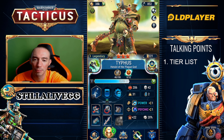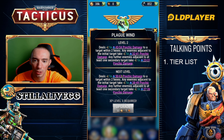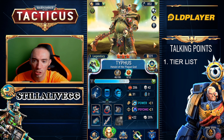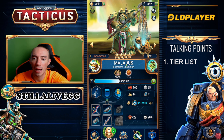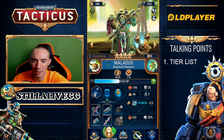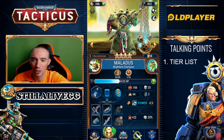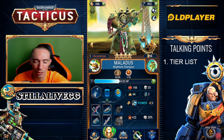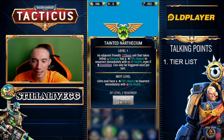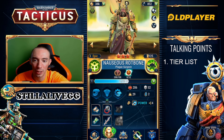Moving on to the Death Guard: we have legendary hero Typhus, Herald of the Plague God — another B category. His special ability does really good AOE damage so you could argue he could potentially be A category just because of that AOE. Next we have Malodus, Blight Lord Champion — I put him in C category, he's really weak and doesn't bring anything interesting to the table, probably the weakest Death Guard hero. Then we have the Plague Surgeon — it triggers even if overkilled, so we're putting him in B category.